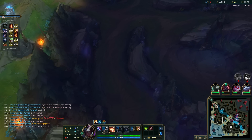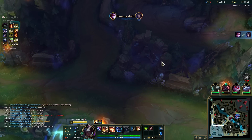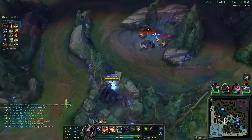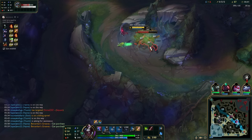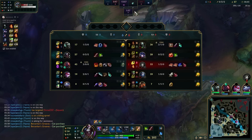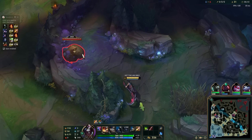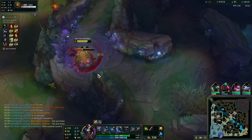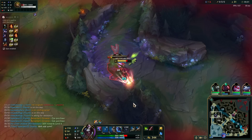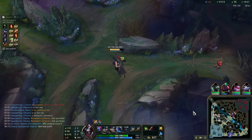So even though we are two deaths and only two assists, we are doing just fine. The problem is gonna be the Urgot - the Urgot is gonna be a big problem. At least our mid laner is doing fine and our bot lane is also doing pretty good, 2-0. Always good to see that. Rough early game though, must admit.